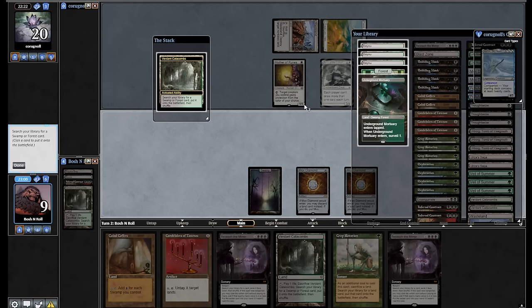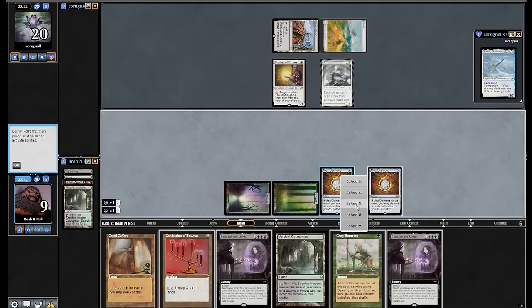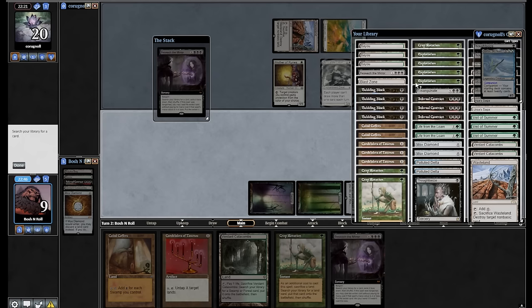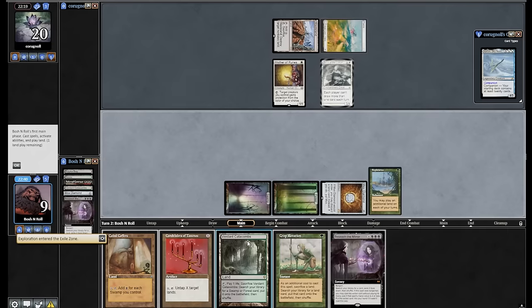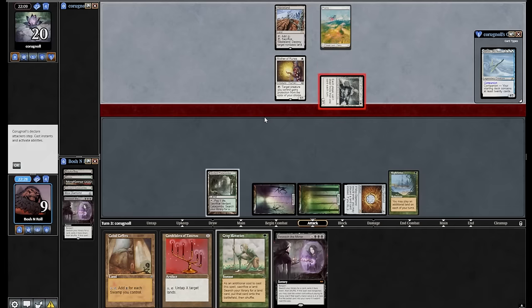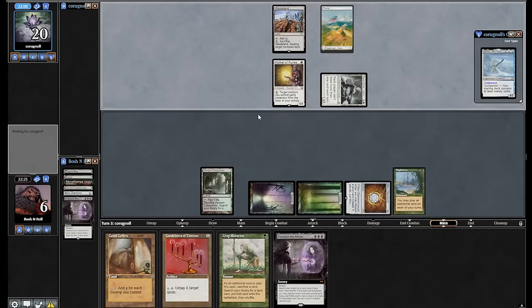That's for Forest. I have to get Urborg eventually anyway. Forest, one, two, three, four — cast with Bargain. Get Exploration. Has anyone ever Beseech the Mirror bargained for Exploration before in Magic? I'd be impressed if they did. I've already made one land drop, I get one more here. Just converting some resources into different resources. We're very much in brew territory where this is very specifically made to do exactly the thing and no other thing, and that does introduce weaknesses.